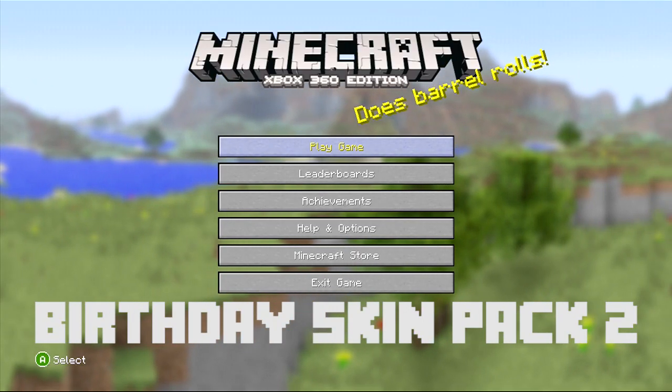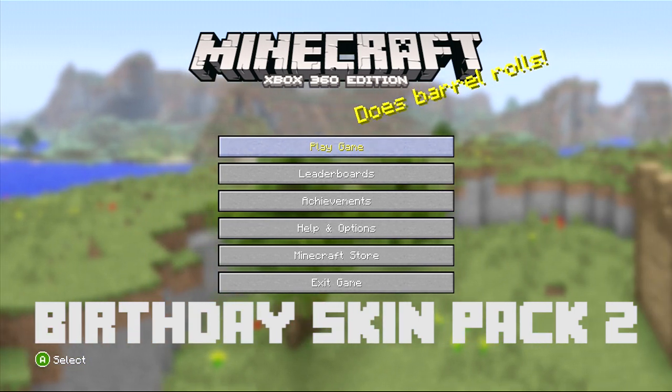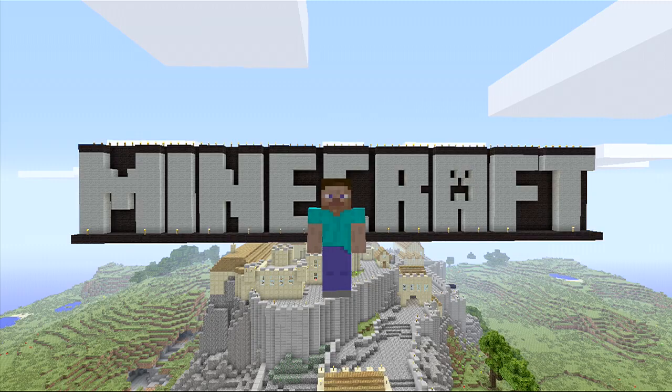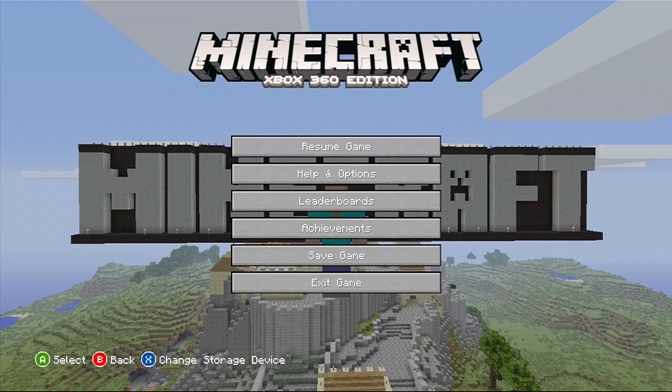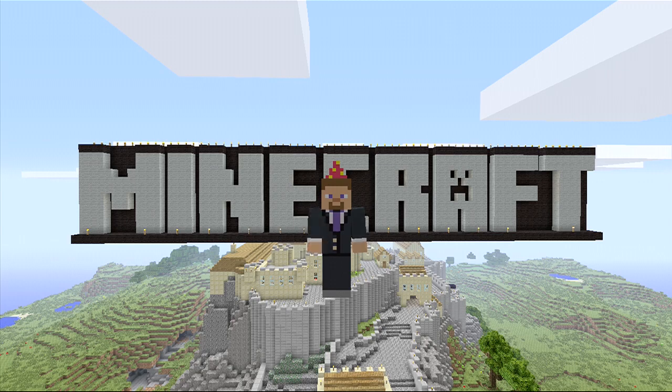Hey everyone, Ellie and Tyler Figg bringing you the newest Minecraft skin pack. This is the second birthday pack — happy second anniversary of Minecraft 360 Edition. So Steve looks like he needs to get a little bit dressed up. Why not put on a suit and a party hat too? That's much better looking.